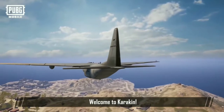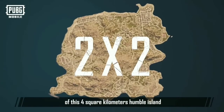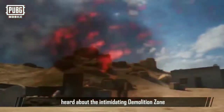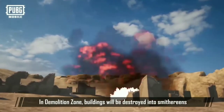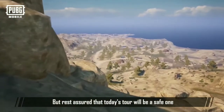Welcome to Karakin. Today let me guide you on an in-depth understanding of this four square kilometer humble island. Before stepping into Karakin, you may have already heard about the intimidating demolition zone. In the demolition zone, buildings will be destroyed into smithereens. But rest assured that today's tour will be a safe one.